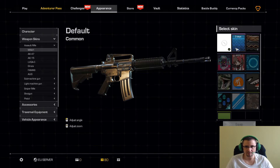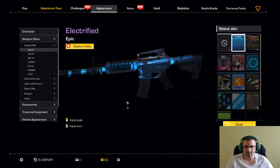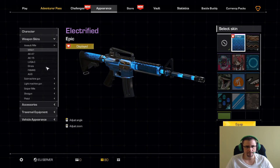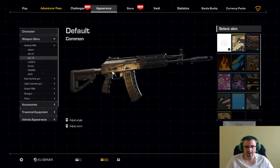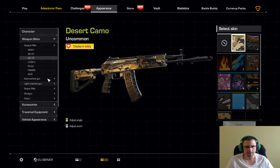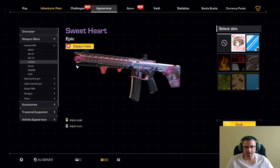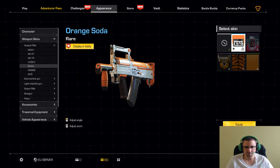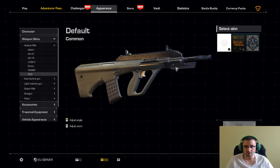La M4 no tengo, es una lástima. Tengo una de tres días, me la han dado con el pase de batalla, supongo. La vamos a equipar. De la AK-47 no tenemos ninguna, de la AK-15 sí, la vamos a equipar. Tenemos también la Groza, que es guapísima, la equipamos. La UG tampoco tengo.